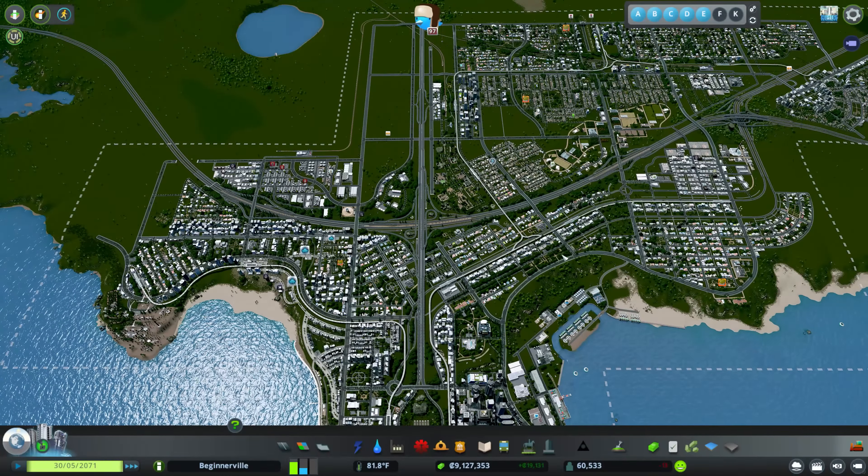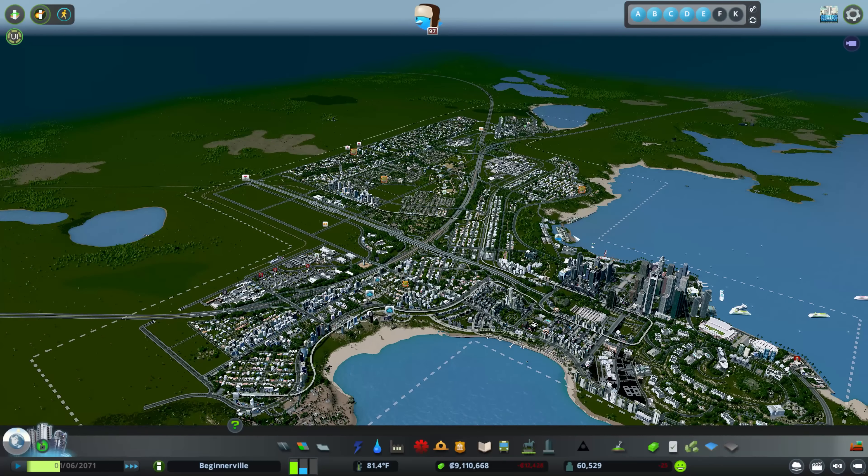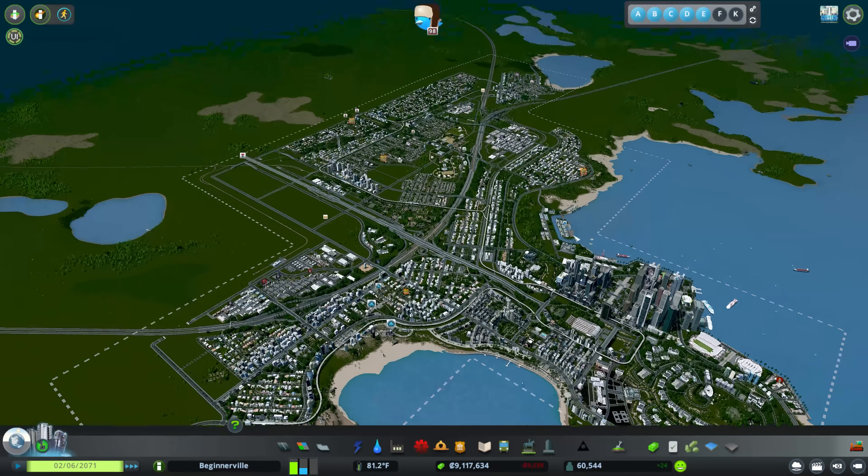I'm on the fence about this DLC. It's something very common for city builders — going back to SimCity, you could have Godzilla roam through your city. It's something I normally play with off. I do use a lot of the buildings though — the helicopter depots are definitely worth it, especially the fire helicopter depot, and the water treatment stuff like tank reservoirs and pumping service, since flooding happens outside of this DLC too. Let me know in the comments what you think, and I'll catch you guys on the next one.